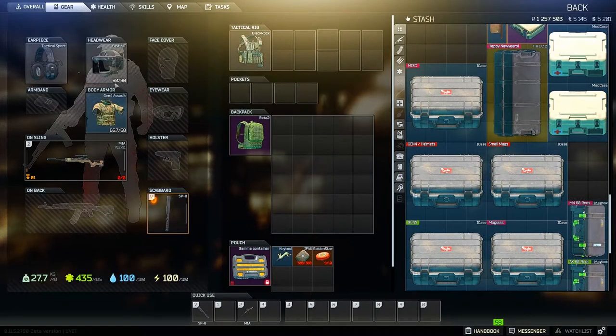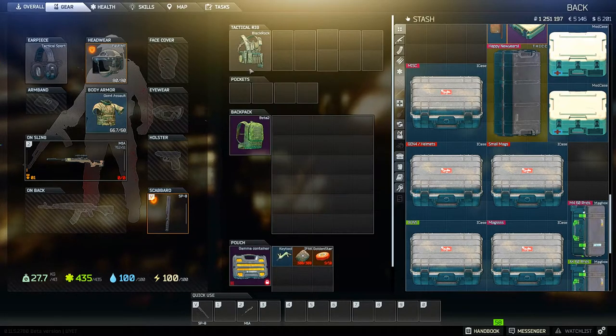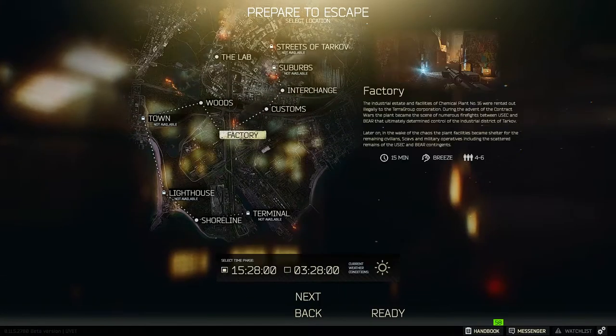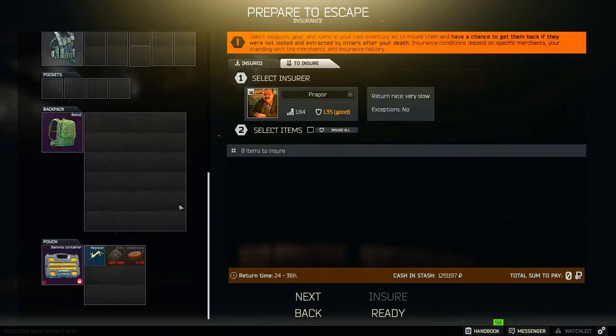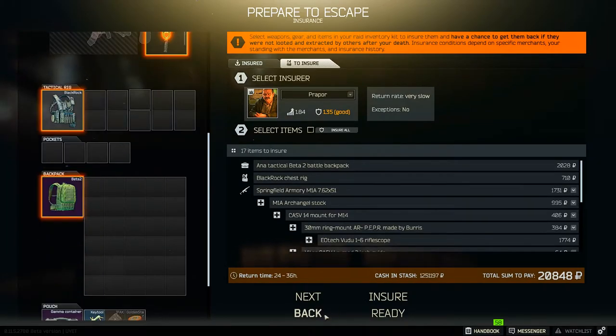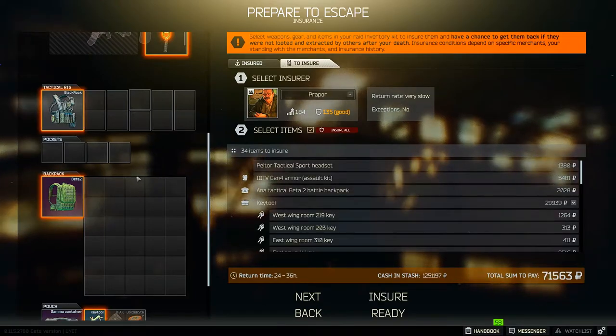Don't bother wasting your time insuring items one by one. Simply wait until you get to the insurance screen before entering a raid, and click each item you'd like to insure, or simply press the insure all button. If you're running low on money though, be careful not to accidentally insure anything in your secure pouch you plan on keeping there, like keys or cases. If you do, when you press the insure all button, you can simply unclick the items you don't want to insure.